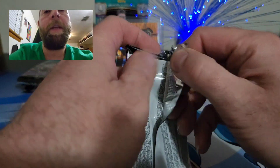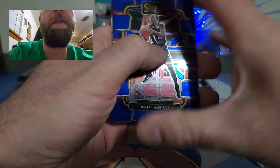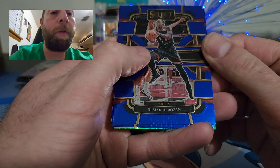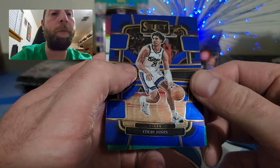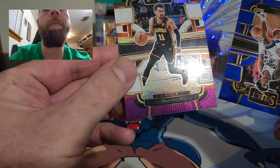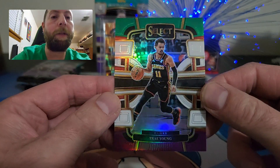Hope you guys are doing well on this Thursday. Stay tuned for Fun Day Friday's rip. We have a purple, white, and green parallel coming up — DeMar DeRozan Concourse, Jordan Poole Concourse, a Colby Jones rookie, and Trey Young on the purple, green, and white parallel.